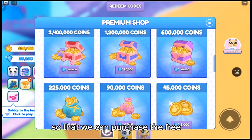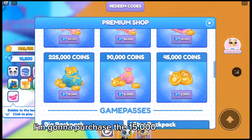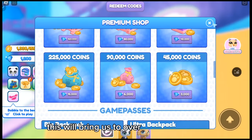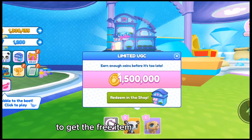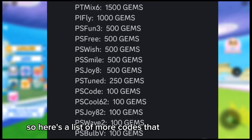Now let's trade our gems for coins in the shop. Purchase the 15,000 gems pack and then the 26,000 gems pack — this will bring us to over 1.3 million coins, and we only need less than 200,000 more. Here is a list of more codes you can redeem to close the gap — I really hope this helps you out, and if it did, make sure to subscribe.